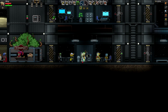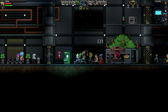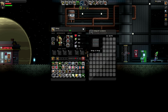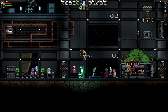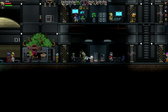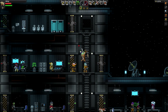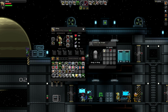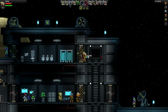There should be a script right here somewhere - let's try and find this for him. There's another bin here - nope, not in there. Not in that bin either. Let's have a look around. There is a bin up there in the toilet! Comedy script - got it! Let's take that back to him.